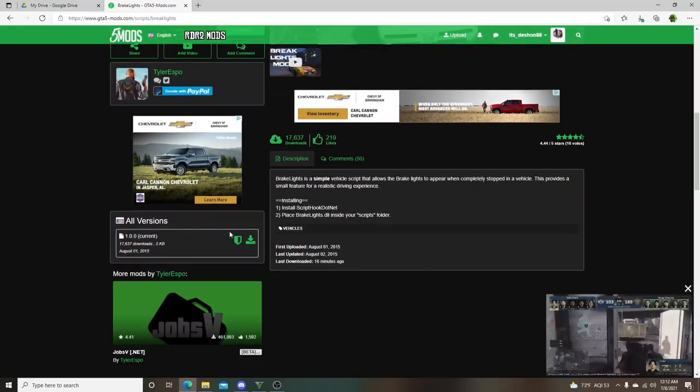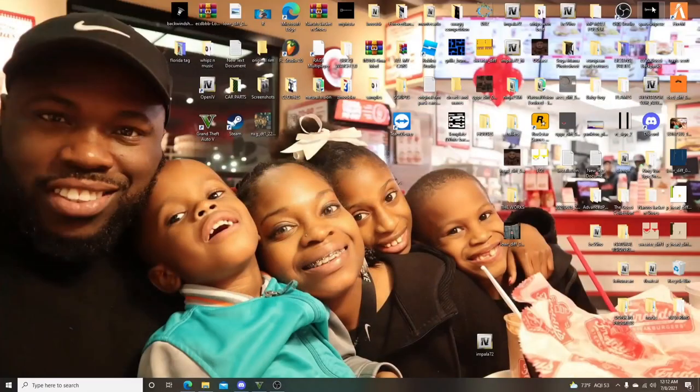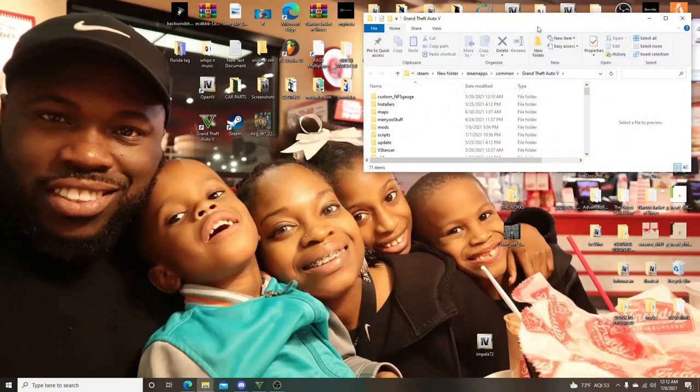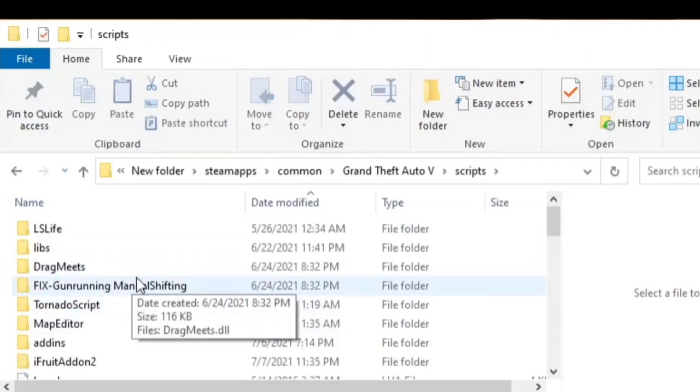I'm gonna do this real quick because I got more videos coming. We're gonna smash that download button right there. Once that's downloaded, we're gonna open up two things: number one, our main GTA 5 directory. Once we got that open we're gonna travel to the Scripts folder and stay right there.